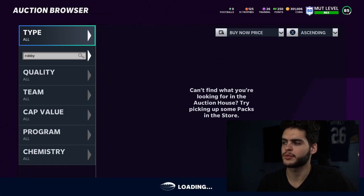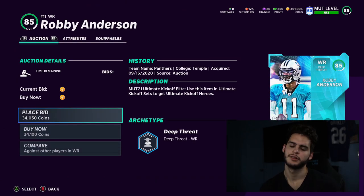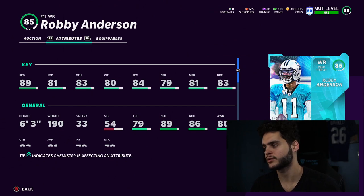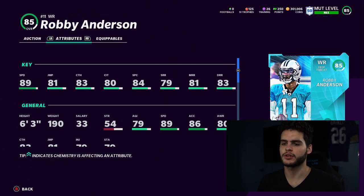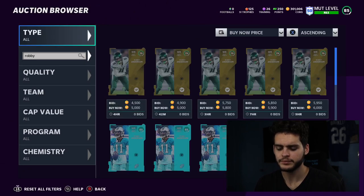Coming up next at number 9 is Robbie Anderson with his Kickoff card. He's going to be your budget Tyreek Hill: 89 speed, and he's 6'3". So he's 6'3", 89 speed, 81 jumping, 83 catching, 80 catching in traffic, 84 spec catch, 79 short route running, 81 medium route running, and 83 deep route running. The card is super well-rounded while also maintaining high speed — almost 80s across the board with high speed, which is going to be huge for big burner plays.